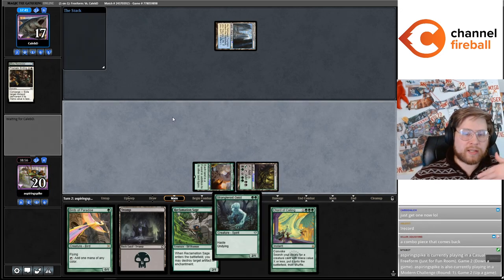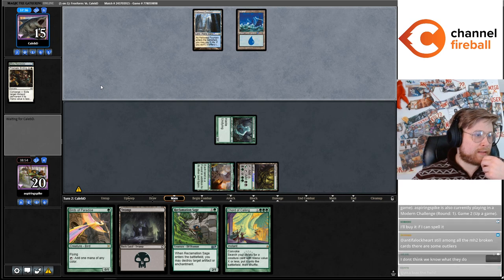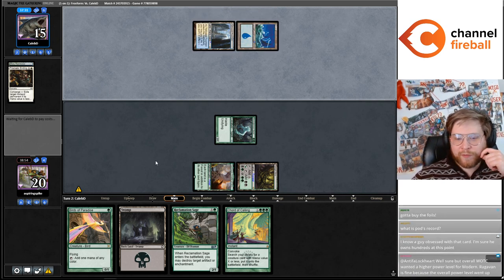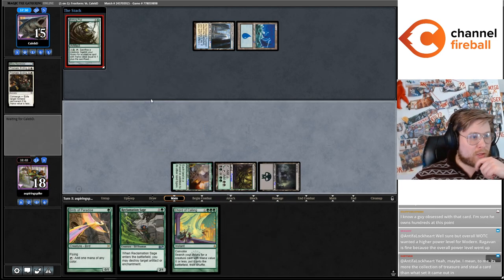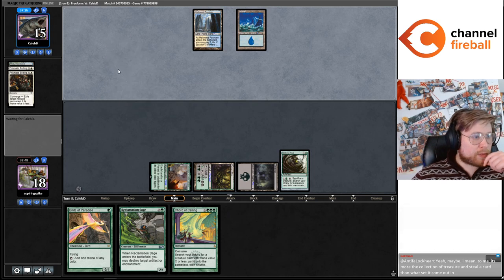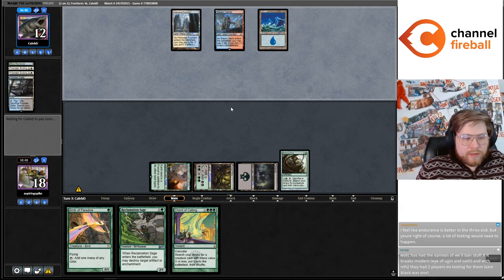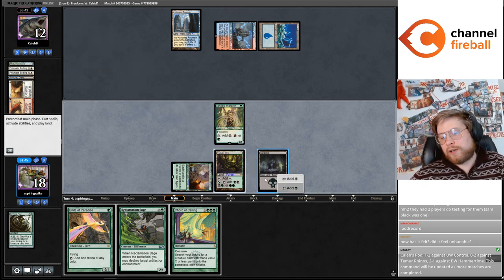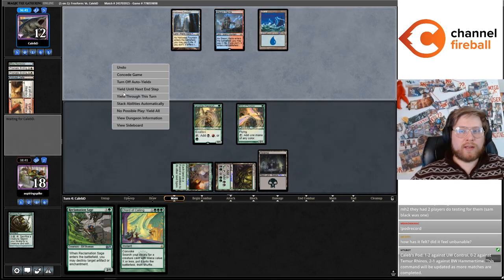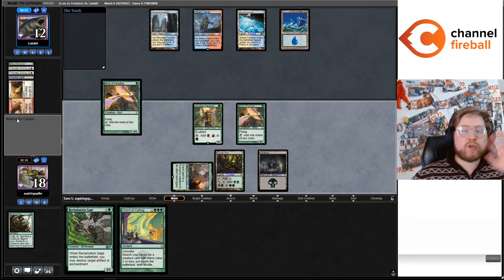Four Messengers can't be correct? Well, Messenger is amazing with Birthing Pod — it's been pretty good today. That's the idea behind playing four Messenger, because that card is a lot stronger with Pod. But obviously this deck is not a perfect decklist. There's no way to have the perfect Yawgmoth 75 with Birthing Pod legal on your first draft — it's definitely the kind of deck you'd need to play and test a lot.